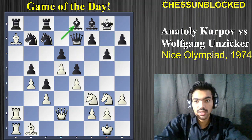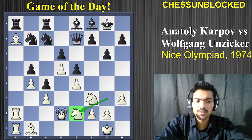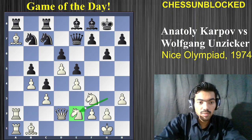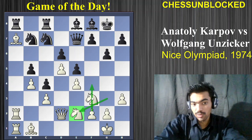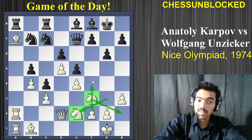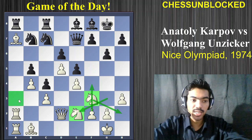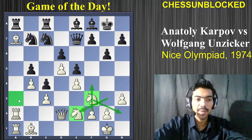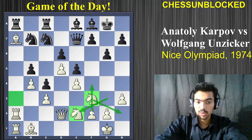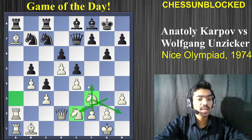Now comes the maneuvering idea: knight to e2. You might ask where this knight is heading. Well, it might prepare to play f2-f4 — after moving the knight on f3 we might play knight to h2 and then f2-f4. There might also be another idea like getting the knight to a3. The main idea is knight to h2 followed by f2-f4, expanding on the kingside as well. This is very typical of Karpov and players like Petrosian.